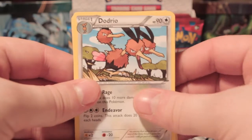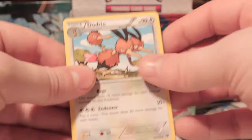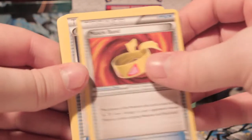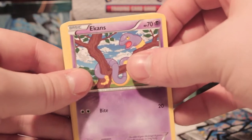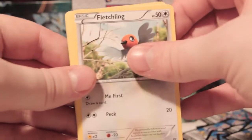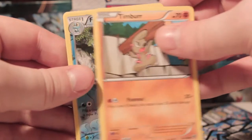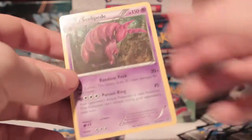I don't know what the ratio for ultra rares is in this set. I was told there wasn't one. There's been a bit of controversy over people not getting that many and then people getting loads — it's really weird. So we've got Dodrio, another Muscle Band, a Red Card in the same pack — that's amazing — three Ekans, Fletchling, Shellder, Taillow, Timbur, Reverse Frogadier — nice — and a Scolipede Rare.